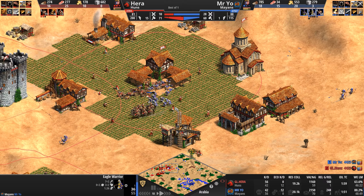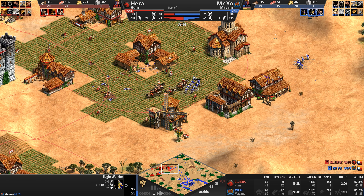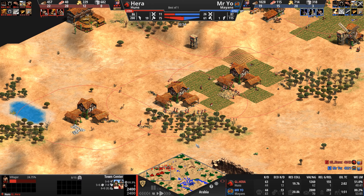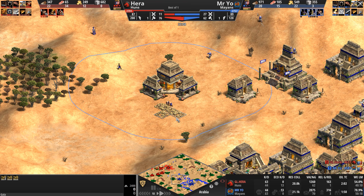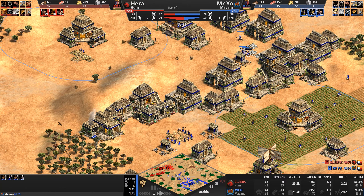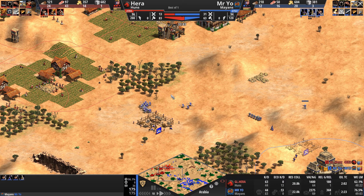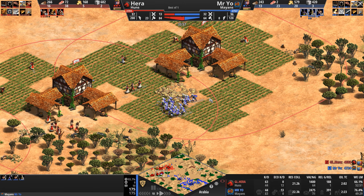Mr. Yo is keeping Hera in the very low teens in terms of army count. This is what Hera needs to do — heal up his units when the monk runs out of faith and not leave the safety of these zones. A villager goes down, but the eagle pays for it. Three town centers in an Orion's belt of economic industry. Mr. Yo completes his second town center, getting that secondary and tertiary gold that was in a very forward position. Even though the Mayan resources were very exposed, it's actually Mr. Yo who has decided to be the attacker in this game. He's now got 31 army supply to Hera's 13.